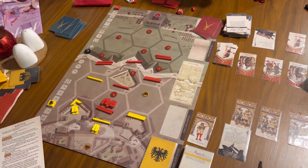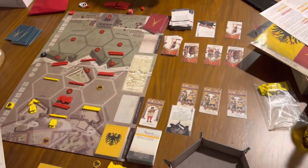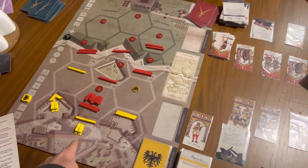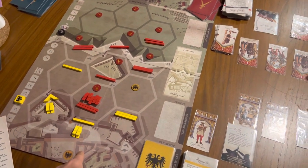Ottoman Siege of Vienna, 1683. We are on the final turn, the final card play of the final turn, in the final battle for the victory of the Curtain Wall, the Ottomans attacking here to try and breach the city.